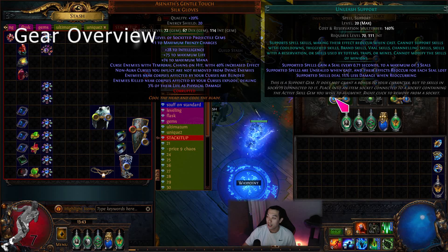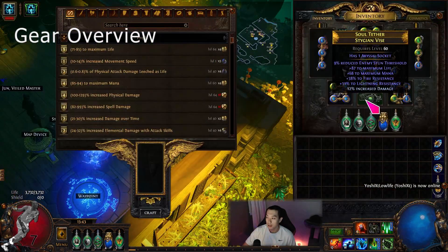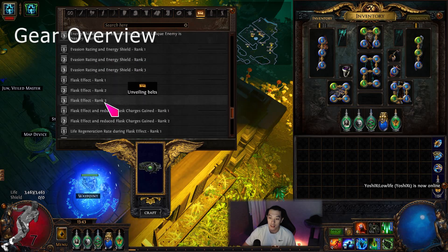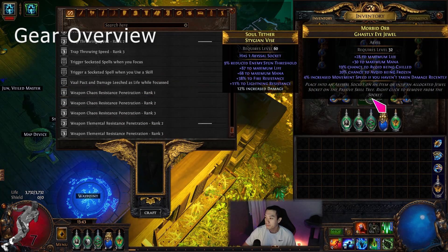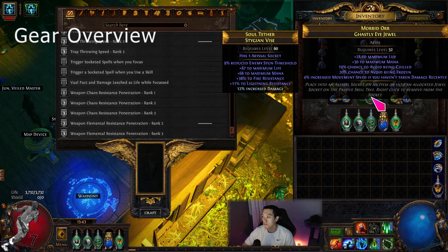I'm actually going to be buying that right after this video since I forgot about it. I switched to an abyssal socket belt with mana and some res. I was going to craft flask effect on it because flask effect is OP on the belt, but the craft cost one exalt and I'm probably not spending that. Stygian Vise is a super good upgrade if you haven't gotten it already — it allows you to put on another jewel for more move speed, more mana, and I got some extra move speed and a chance to avoid being chilled or frozen.